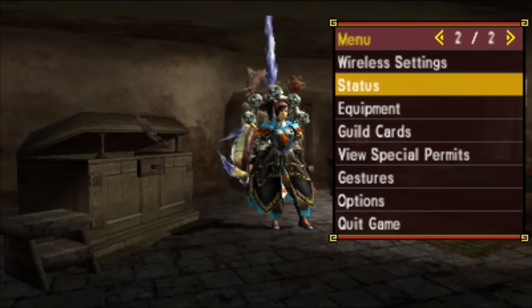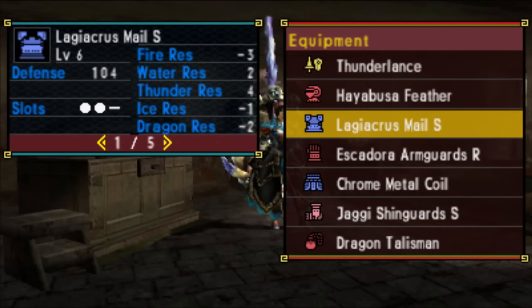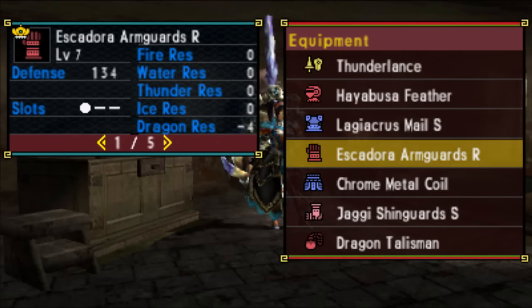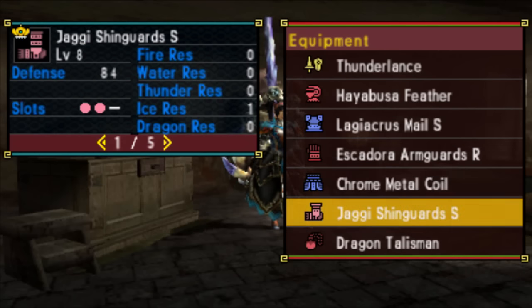The armour pieces in this set comprise of the Hayabusa Feather, Ligeacris Male S, Escadora Arm Guards R, Chrome Metal Coil, and the Jaggy Shin Guards S. Please do not confuse the Jaggy Shinguards S with the Jaggy Greaves S, which is also a rare 4 armour piece.